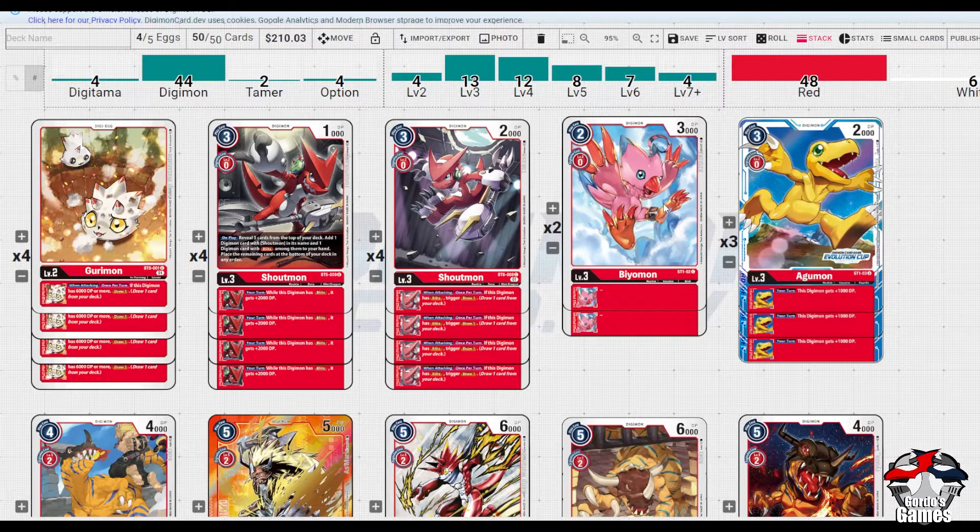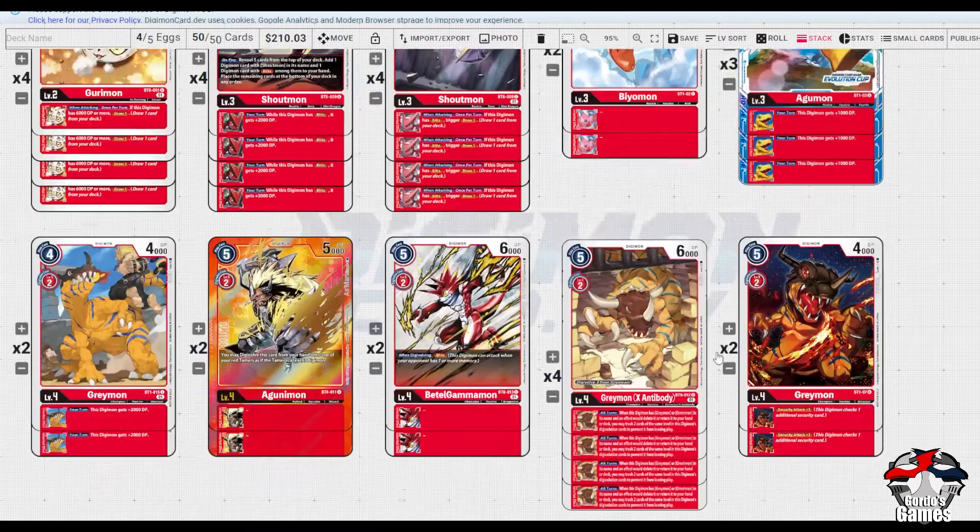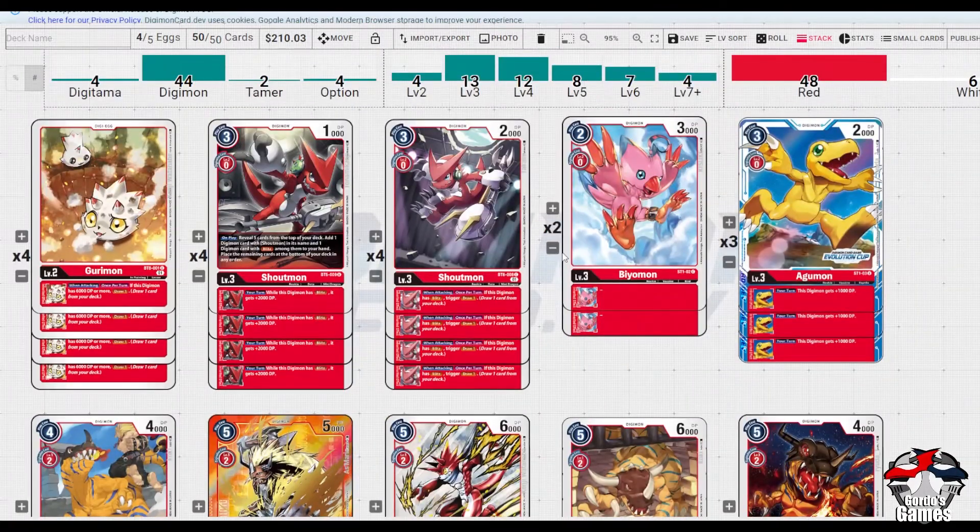I've opted for Agamon with a 1k buff generically. The reason is we do run a Z Greymon still, and if your opponent has nothing in raising, no other threats, and just one Digimon on board, there is absolutely nothing wrong with just taking out the stack. This could be that 1k buff you need to do so.